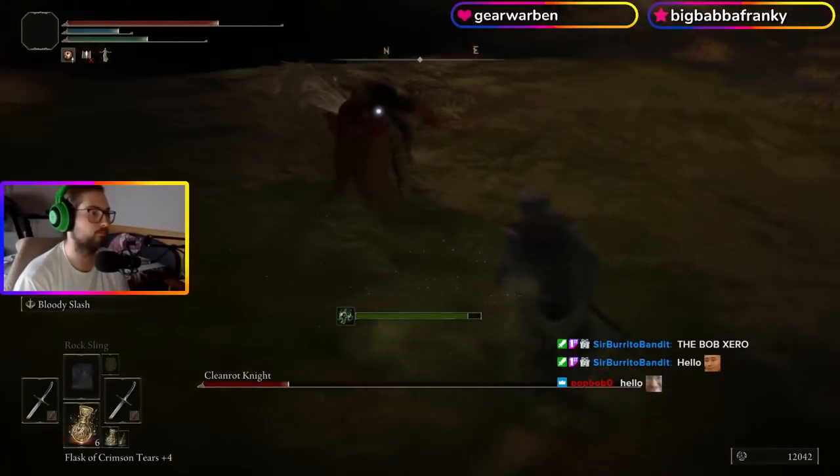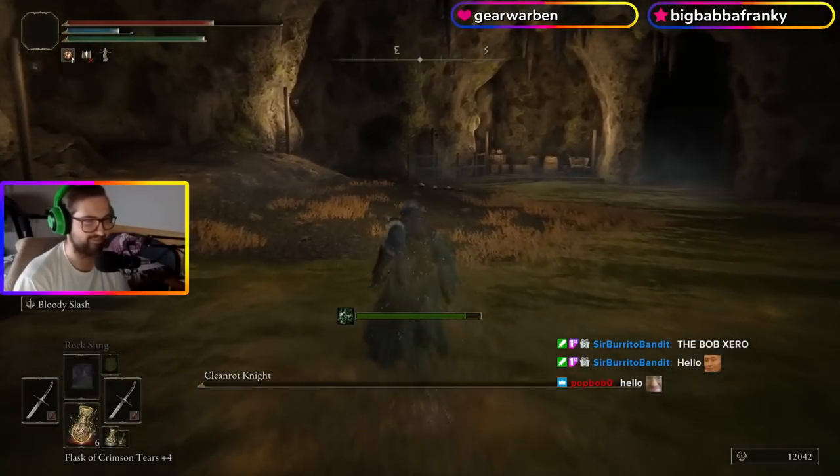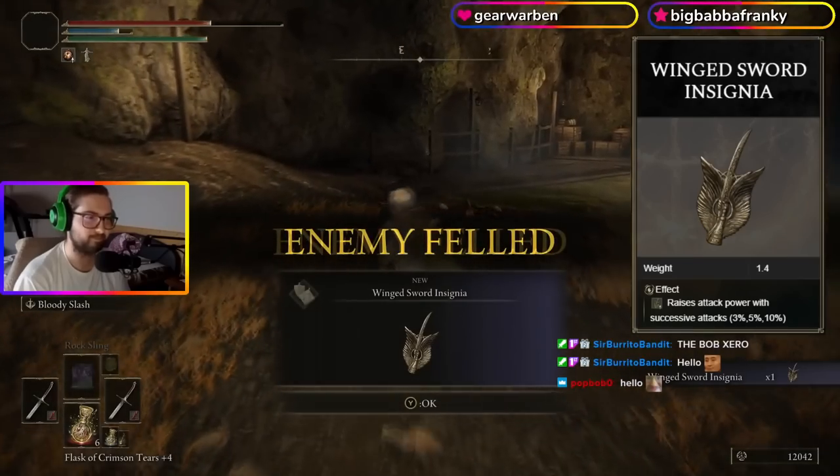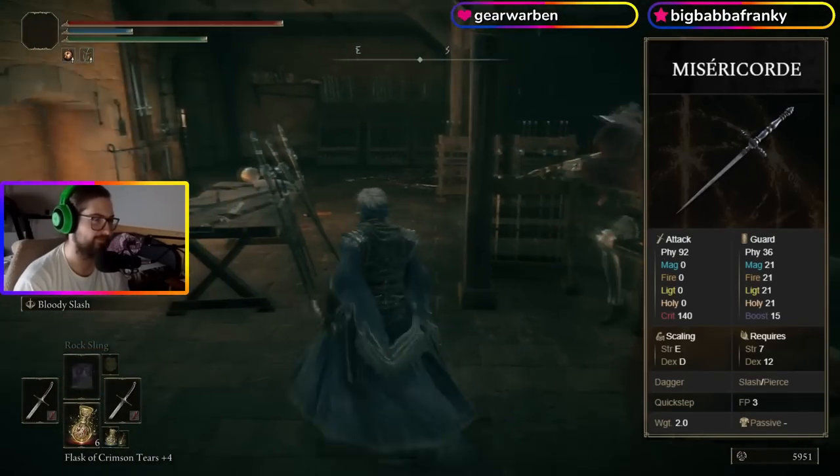Now that I got the second Talisman Pouch, I went to kill this Cleanrot Knight for the Winged Sword Insignia. In Stormveil I picked up the Iron Cleaver, the Misericorde, and the Claymore.